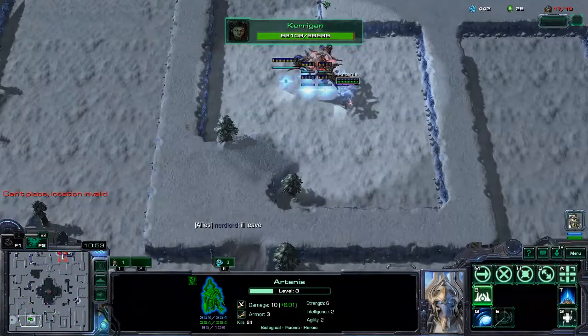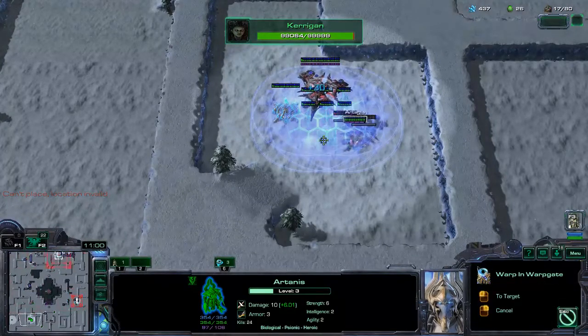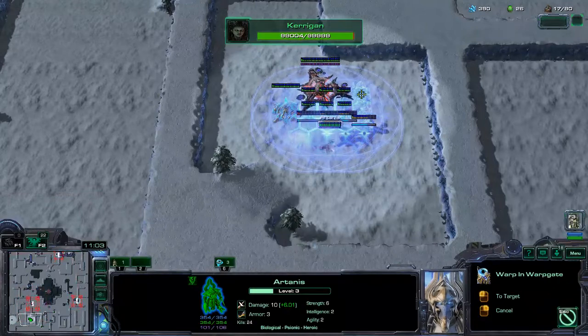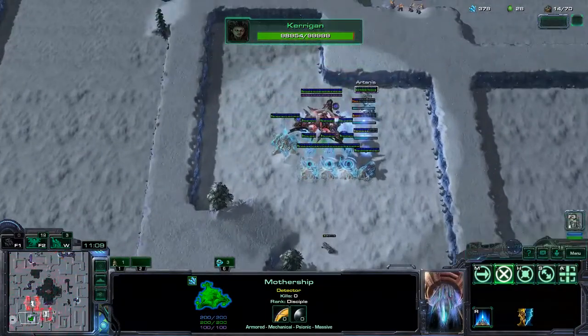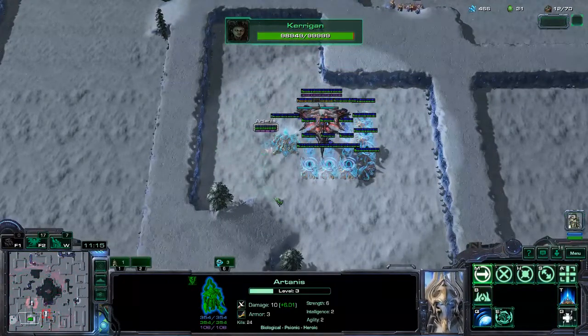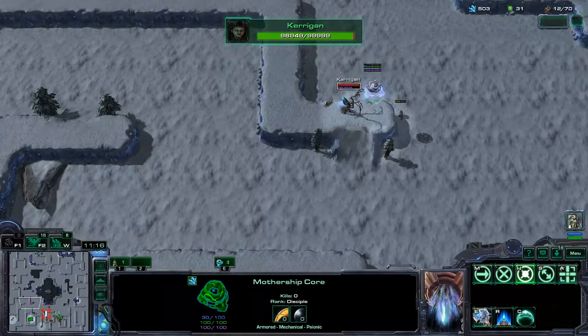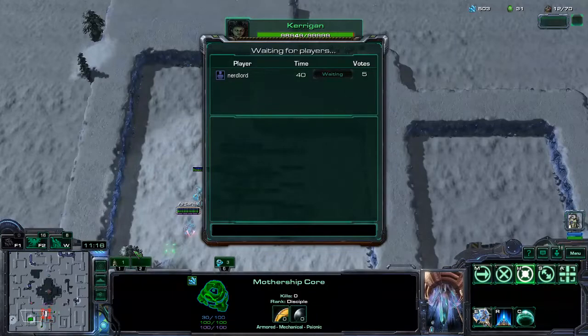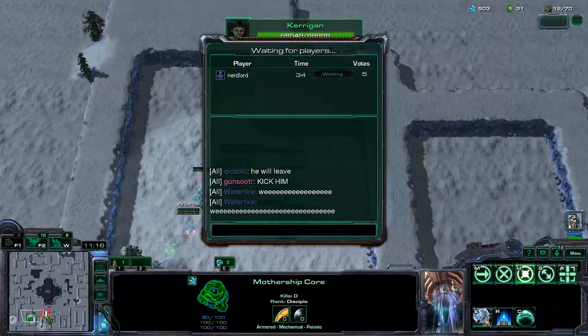Late game one of the weaknesses with Artanis is that all your eco is flying, which means it dies to corruptors, and you don't have a lot of anti-air. So you need a scientist or a spirit if you want to base. Scientists for missile turrets — or you can use a dead ghost to give you missile turrets. Kind of the same as Ares.